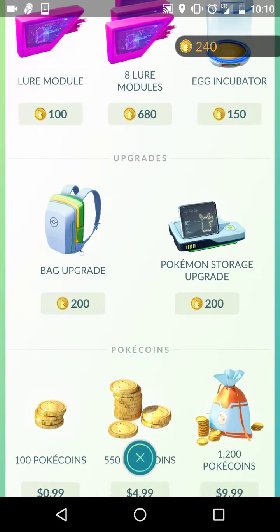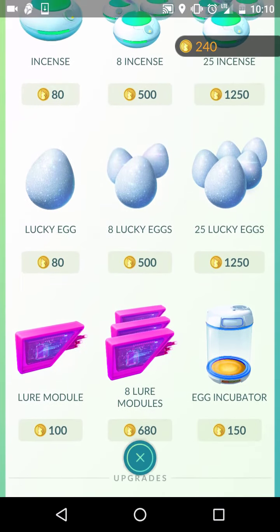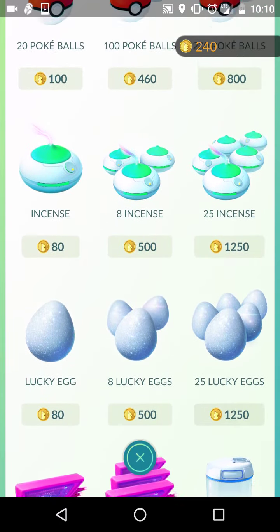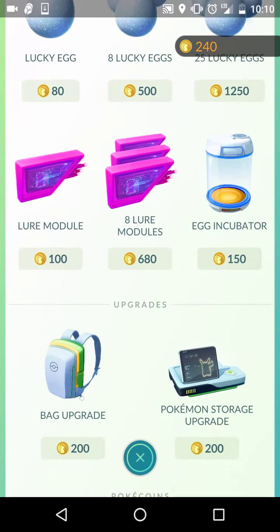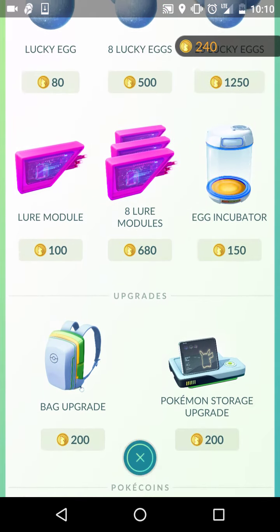I'm always going to recommend bag upgrade as your first priority and have some Lucky Eggs on hand. I'd say pick up 8 Lucky Eggs, maybe 8 Incense, and don't worry about Pokemon Storage Upgrade right now — you really don't need that until Gen 2 comes out where there's a lot more variation of Pokemon.